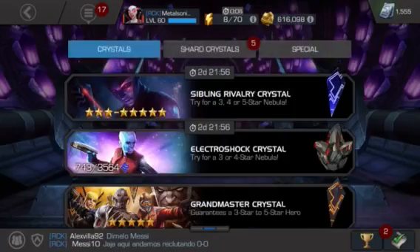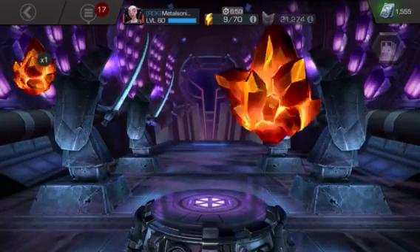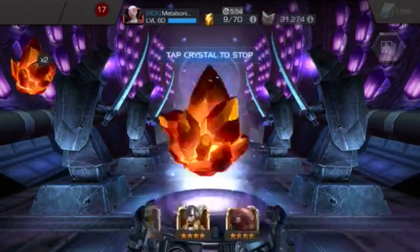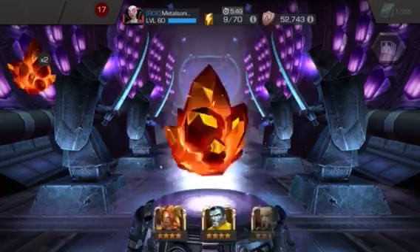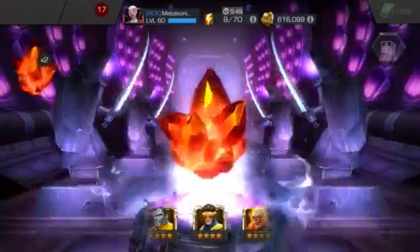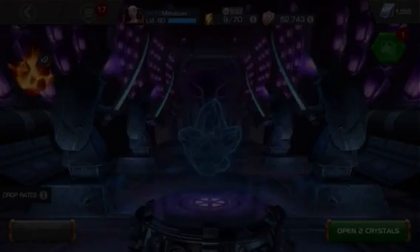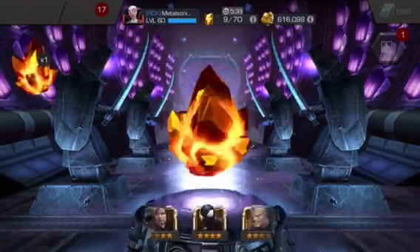Here we go, main event — we have 3 four-stars. Who do we want to see? I want to see a Ghost Rider. Mephisto would be pretty awesome, or Hela. Here's the first 4-star Crystal... and we are getting — Cy... oh, one off a Ghost Rider — Cyclops Blue Team! He's a new champion, I didn't have him as a 4-star. Oh, I almost got a Ghost Rider. Okay, second one — there he is, Ghost Rider! That's the main man.